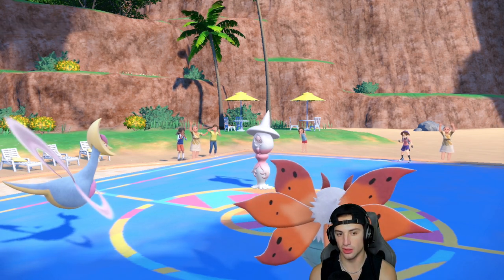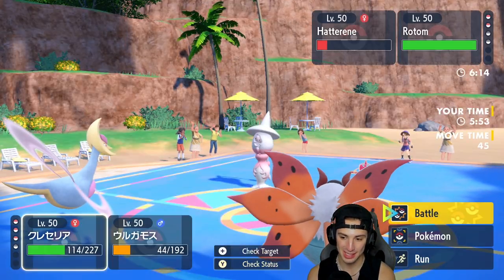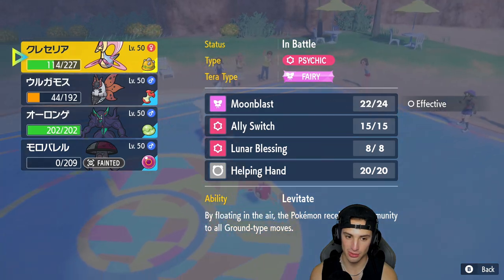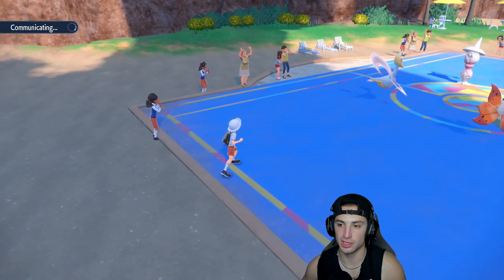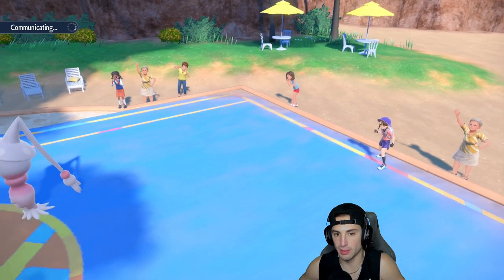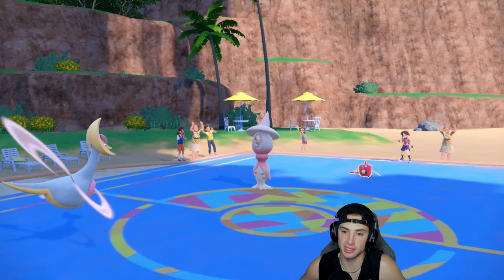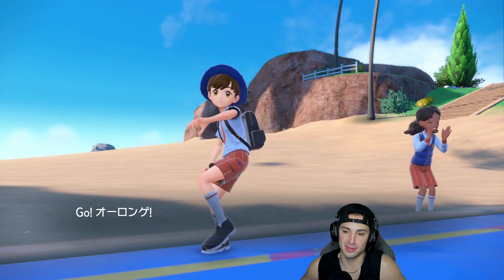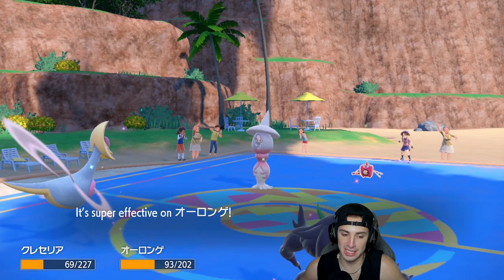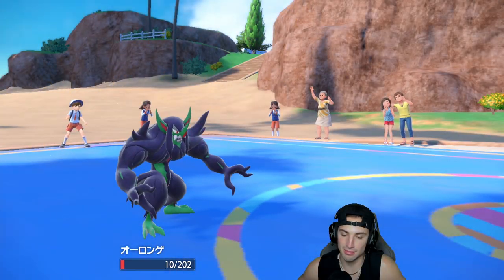This match is coming down to it — such a good match. Lunar Blessing has got to be the play, we need some HP back. Then we can swap into Grimmsnarl who has Spirit Break, which is huge. Life Orb is slowly taking away Hatterene's HP. Rotom is the one Pokemon I'm most scared of — I'm terrified of that thing. But I have Spirit Break, I could drop Special Attack if I need to. Parting Shot comes out — really tough news for me — and then Thunderbolt doubles down.